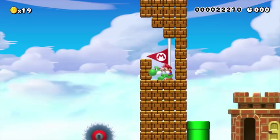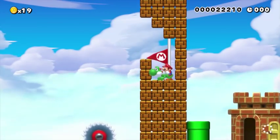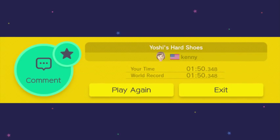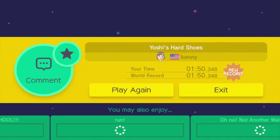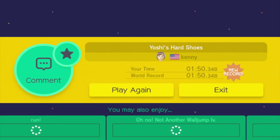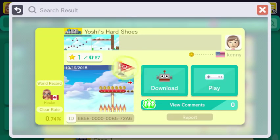Do you guys think Nintendo should add an update that makes it so you can in fact die after you touch the goal? No, that would make too many troll levels way too easy. Not to mention P-switch effects stop once you hit the goal, so you couldn't do something like level 10 of the original Kaizo Mario. I'm sure many people would abuse it to force you to finish a level in a certain way. Pretty good level, Kenny.